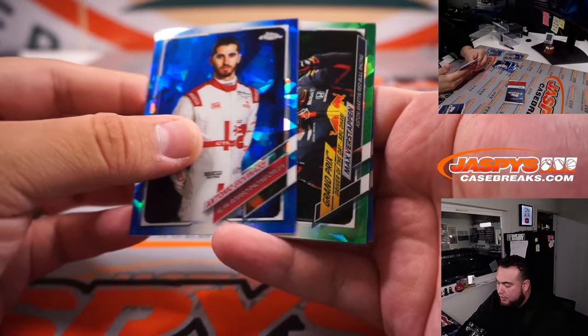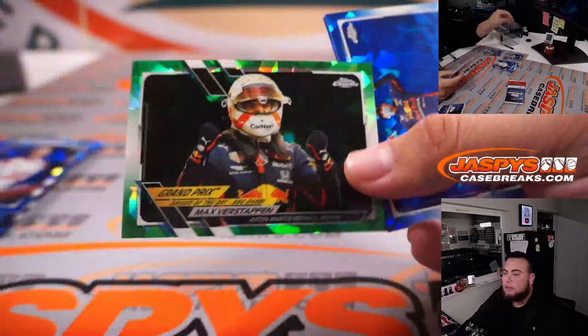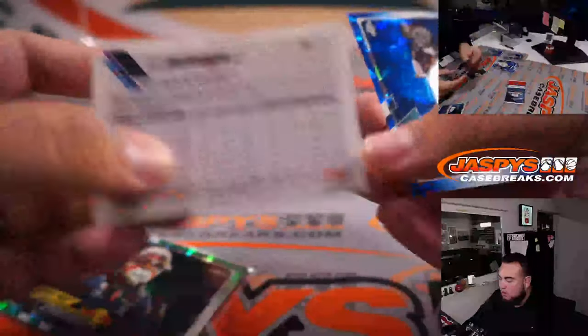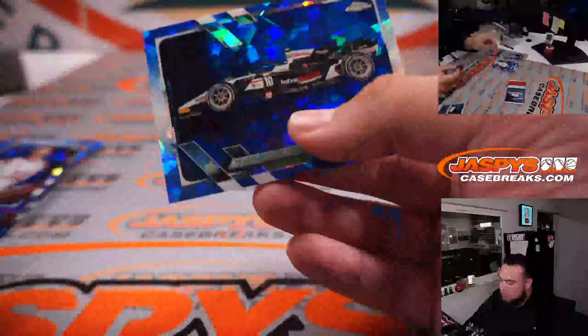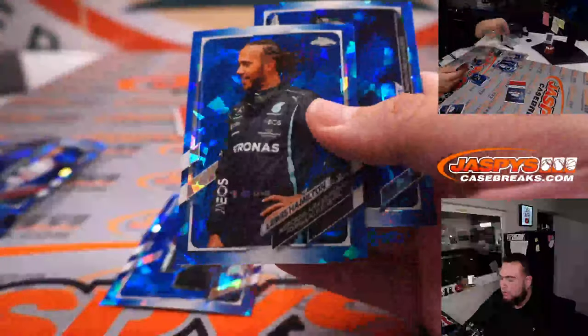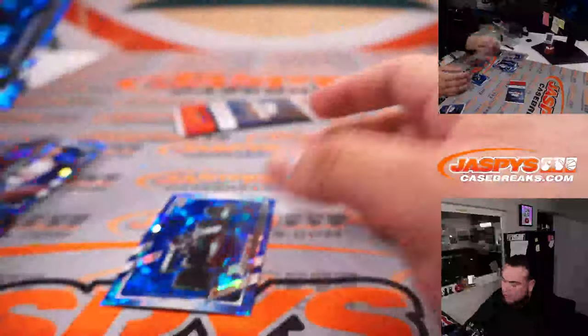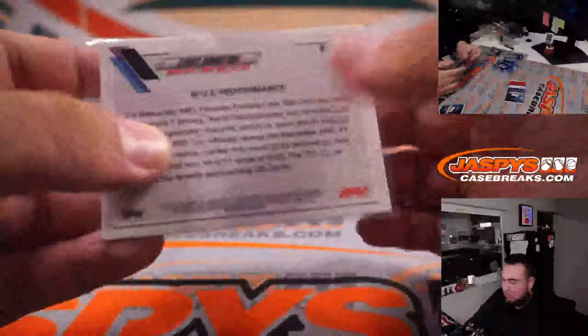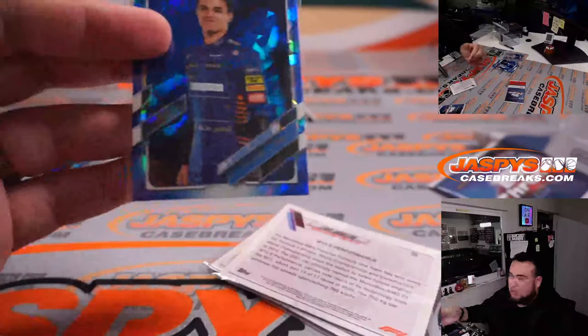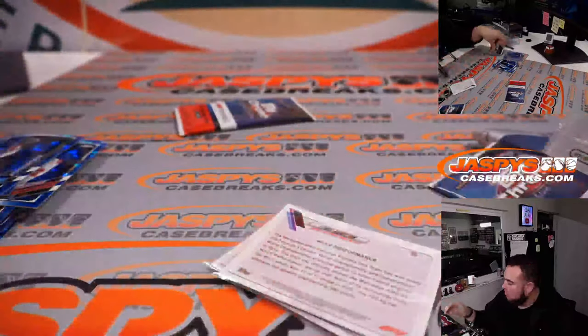Ooh, green — I love the green. Max Verstappen, Grand Prix insert, going to 75. And another Max Verstappen right here, number 48, with a Theo. Lewis Hamilton insert, nice. Lando Norris, Lewis Hamilton, and David Beckham. Lando Norris is sweet — and Lando would be McLaren, Michael Robinson.